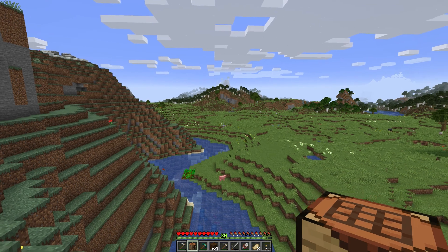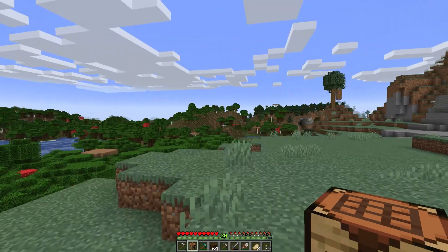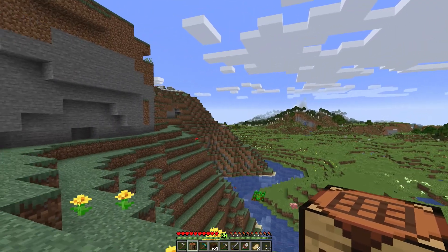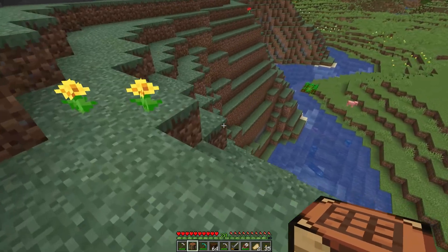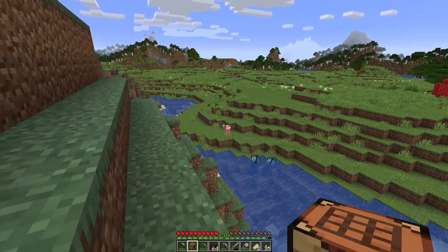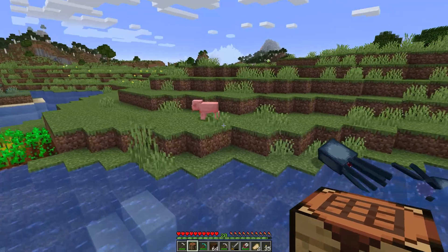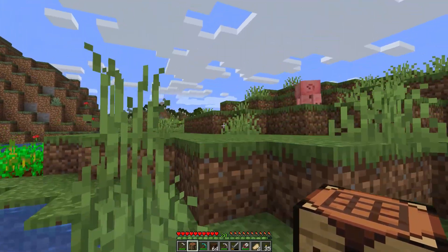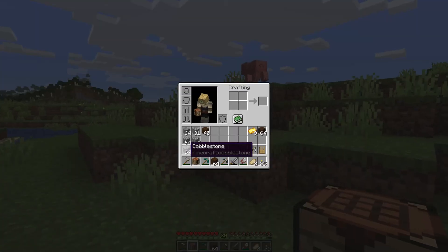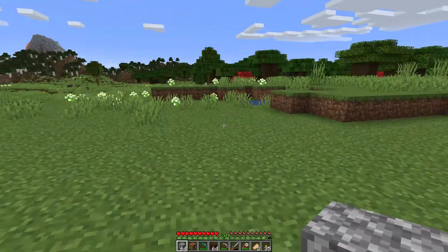We've got a bee out there — that's good because we definitely want to do some bee action. I haven't seen the cows yet that I want to use for the cow squisher; they'll probably be out here somewhere. Let's go over here — I'm going to build pretty close to this little farm area and our mine for now, easier to gather resources. Let's go ahead and grab some cobblestone.